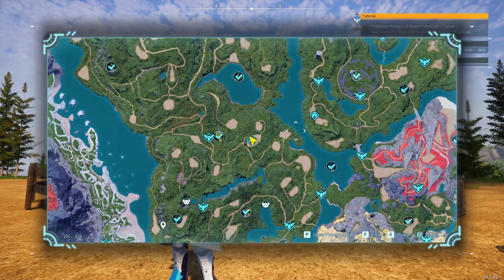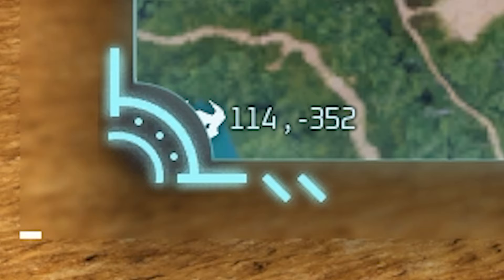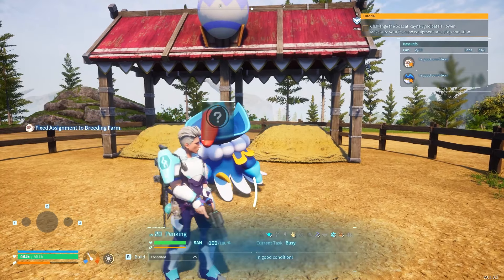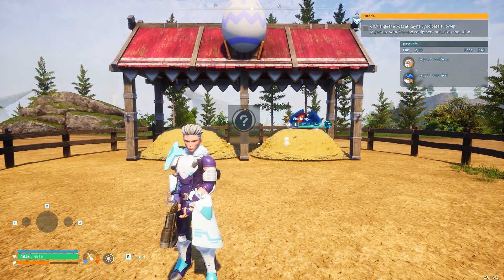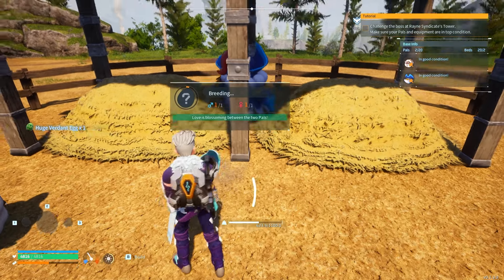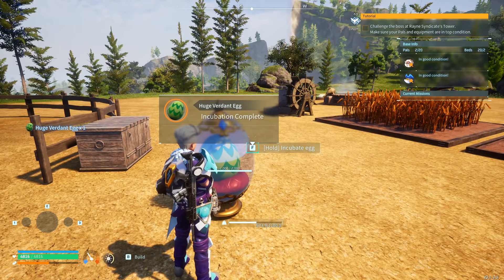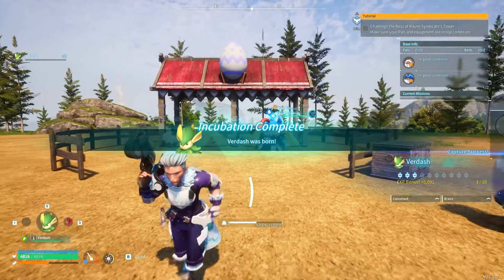Penking can be found at an alpha raid on the map. You can find a level 15 Penking raid at coordinates 114, negative 352. Go ahead and get yourself this level 15 Penking. Pick up both Pals — remember one has to be male and one has to be female. When you assign both to the breeding farm, the egg progress bar will start moving and they will make an egg. After breeding, a large Verdash egg will appear. Every time you breed these two together the same egg will appear — it will have different passive skills but it will always be Verdash. We're going to hatch it. There — Verdash was born. Nice and easy, you can get as many as you like using this method.